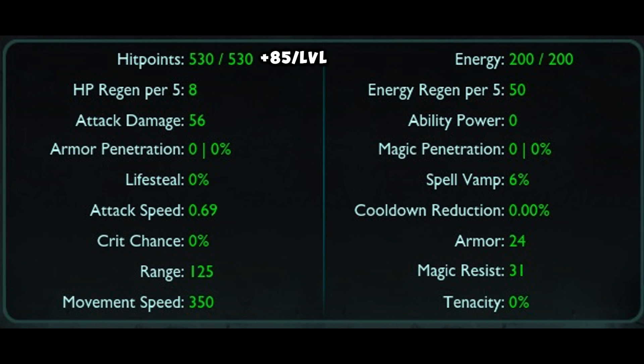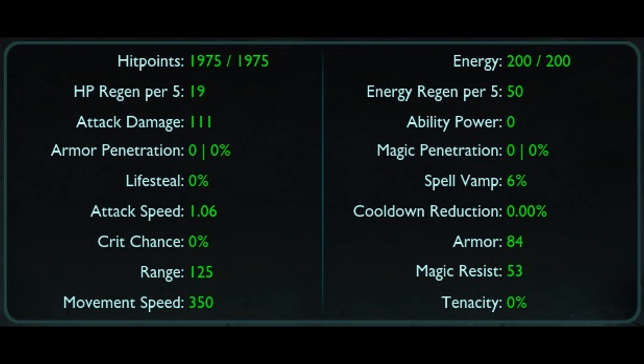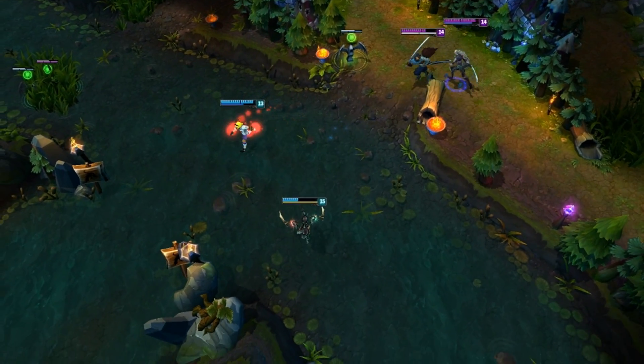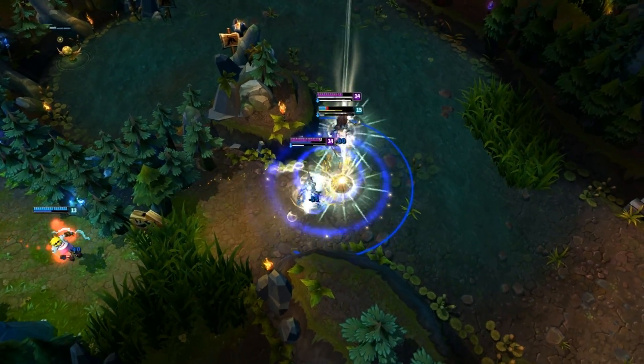At level 1, her base stats are: 530 health scaling at 85 per level; 8 health regen per 5 scaling at 0.65 per level; 56 attack damage scaling at 3.2 per level; 0.69 attack speed scaling at 3.1% per level; 350 movement speed; 200 energy and 50 energy regen per 5 (both flat); an innate 6% spell vamp; 24 armor scaling at 3.5 per level; and 31 magic resist scaling at 1.25 per level. At level 18 her stats will be: 1,975 health; 19 health regen per 5; 111 attack damage; 1.06 attack speed; 84 armor; and 53 magic resist. Stats are rounded to match in-game values.